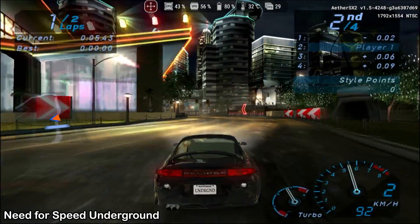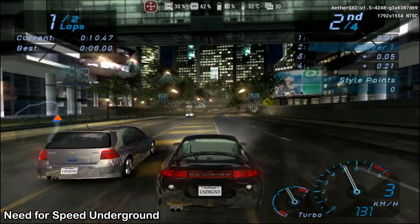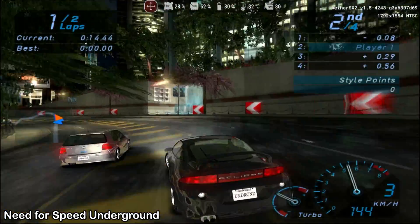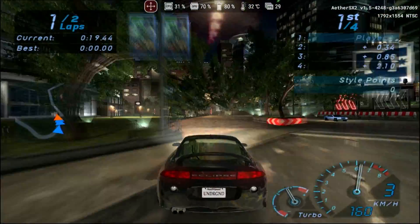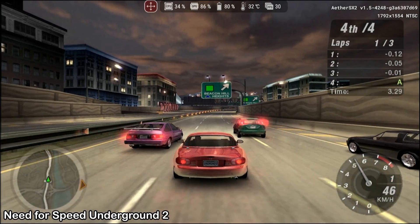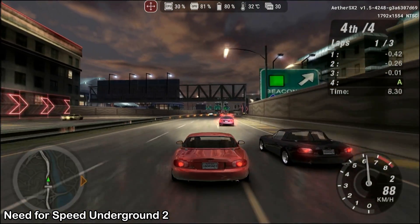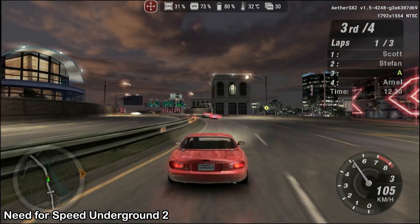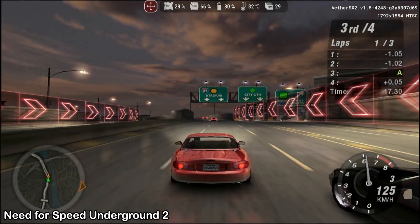I also tested one of my all-time favorite racing games, the first Need for Speed Underground. This game has its fps locked at 30 in its PlayStation 2 version, but offers smooth gameplay without any graphical issues and without demanding much from the device's hardware. In the same franchise, we have Underground 2, which demands more from the device as we are no longer limited to tracks in small areas of the city, but rather the entire city to explore. The game runs natively at 30 fps, and NetherSX2 manages to maintain consistent performance all the time, without you missing any detail.